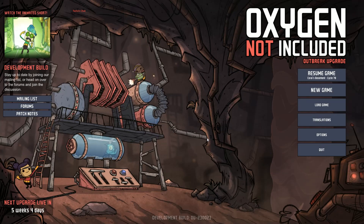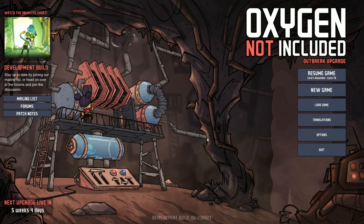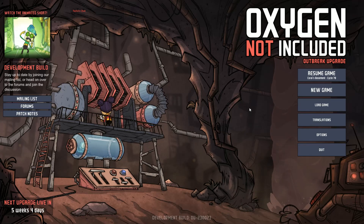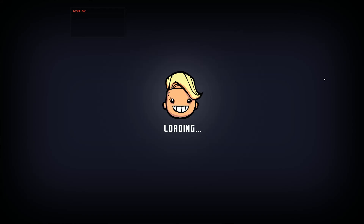I'll show you how to get rid of it before and after you purify it and transfer it into useful water. Let's have a look at the colony I have already built. Currently I'm sitting on cycle 79.